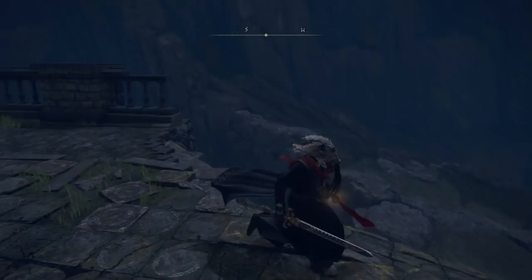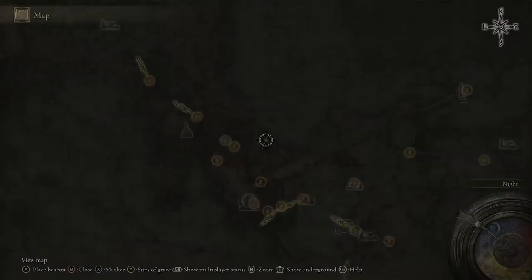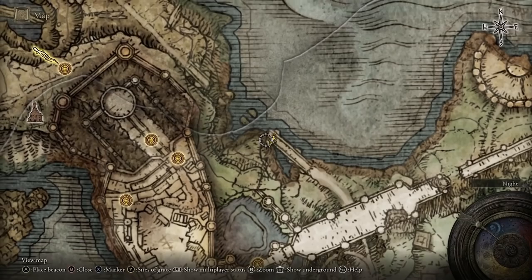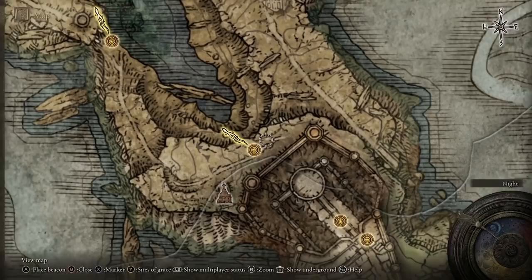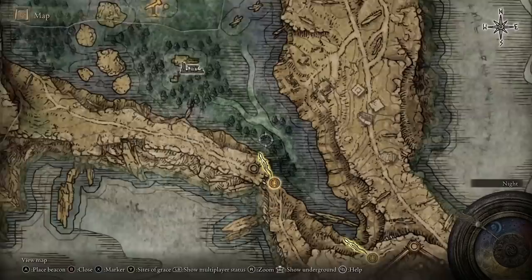When you arrive at the bridge, come down, follow it all the way around to the left on the grass, then up into the rock formation. Roughly at the top of the character's head there's a little passage that leads around to the right — follow that all the way around. You're going around the outside of the castle. Make your way to Lake-Facing Cliffs; if you just follow the passage you will eventually arrive at that site of grace.